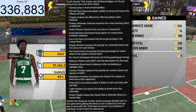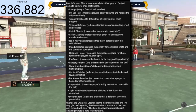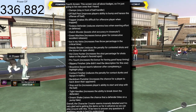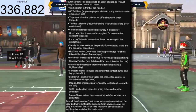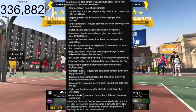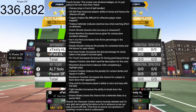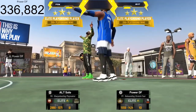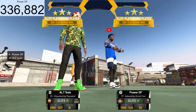Slippery Finish badge — description wasn't shown apparently. Showtime badge: boosts the team takeover after completing a highlight play. Contact Finisher badge: reduces the penalty for contact dunks and layups in traffic. Backdown Punisher: increases the chance for a player to back down their opponent. Stop and Go badge: increases the player's ability to start and stop with the ball. Tight Handles badge: increases the ability to break down the defender. Dream Shake badge: raises the chance that a defender bites on a pump fake. That's basically all the leaked info.